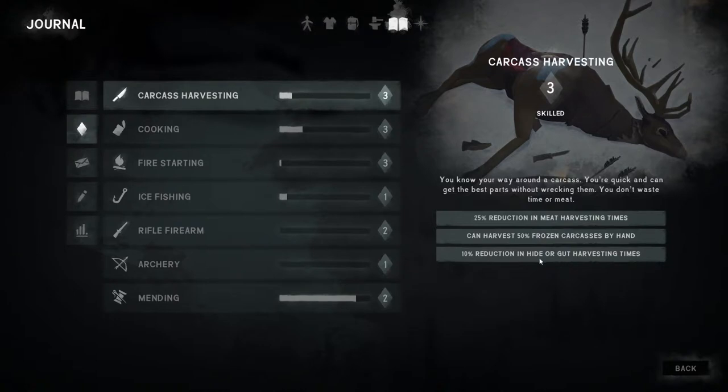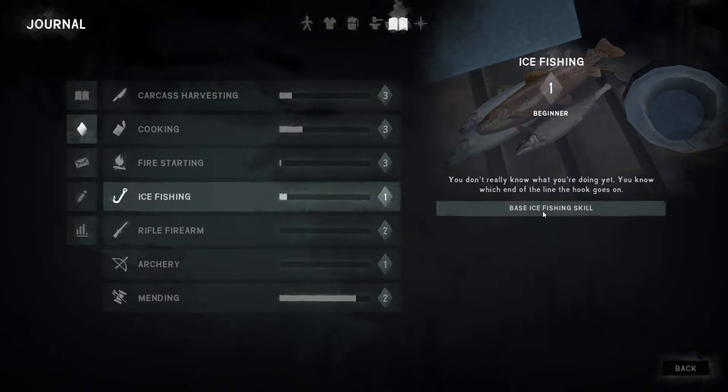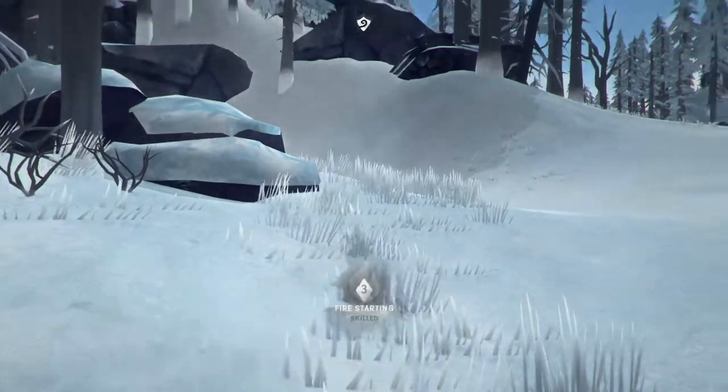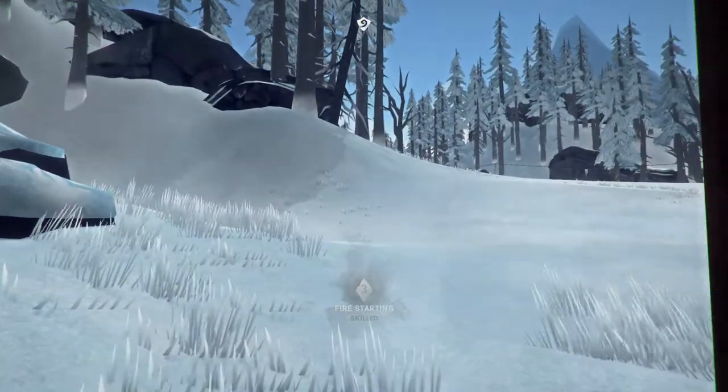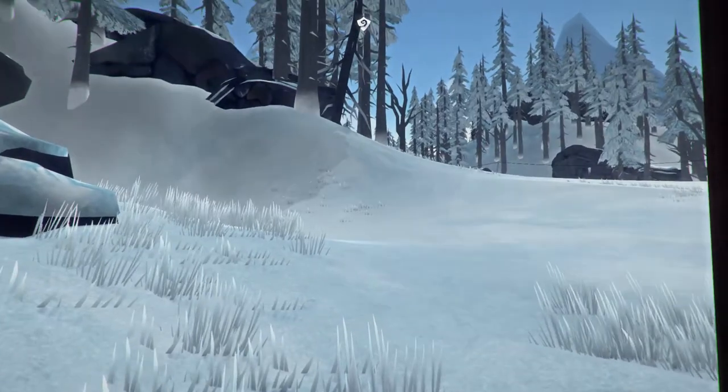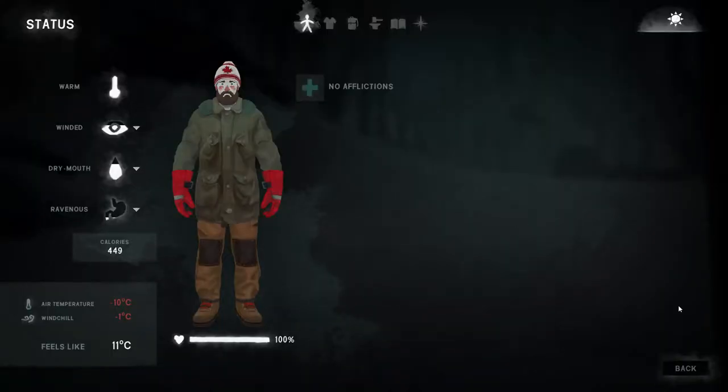Ice fishing — base ice fishing skill, don't really know what we're doing yet so we probably want to get that done. Fire starting at skill level three — that's the temperature feeling like minus 11 degrees. We've got the time to do some more reading — that research is fully completed.